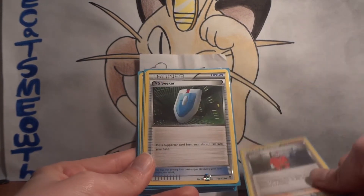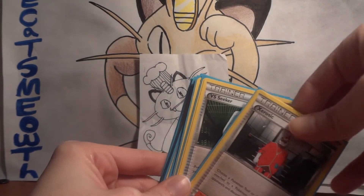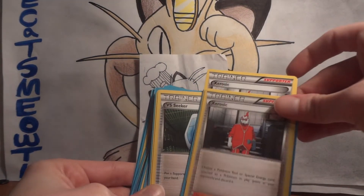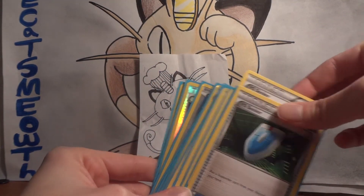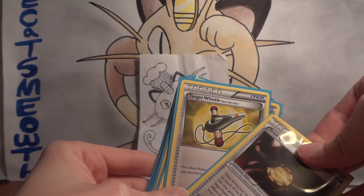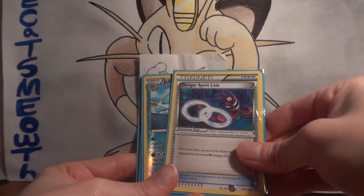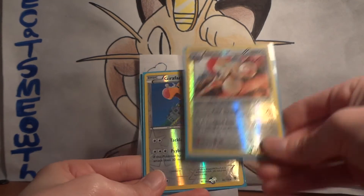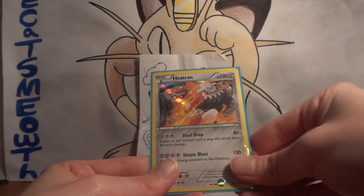For decks, we have two Zero Tick, two VS Seeker, two Trick Coin, Target Whistle, Gengar Spirit Link, Reverse Jelly Scent, Reverse Lampent, Reverse Escavalier, Reverse Girafferig, Reverse Trick Coin, and a Holo Heatran.